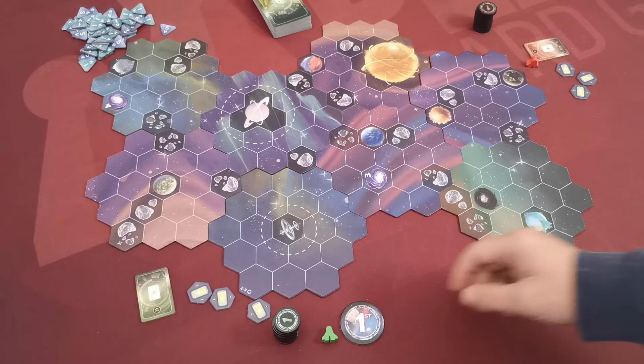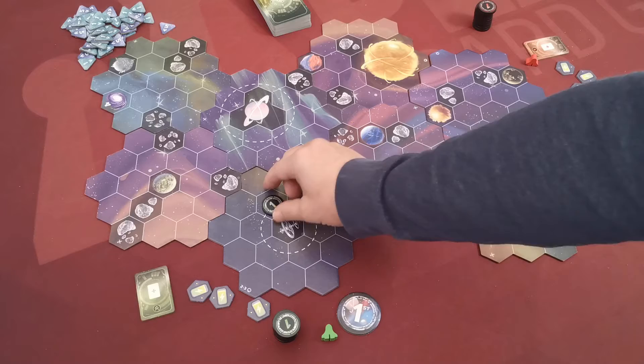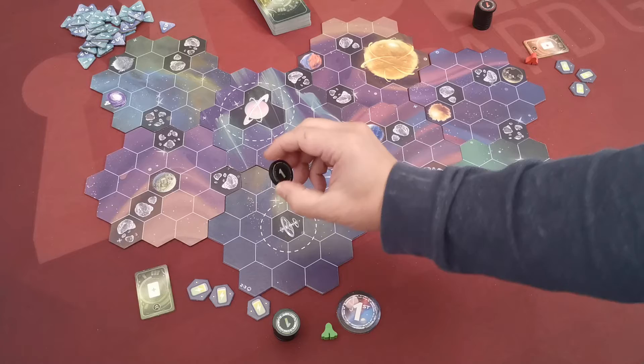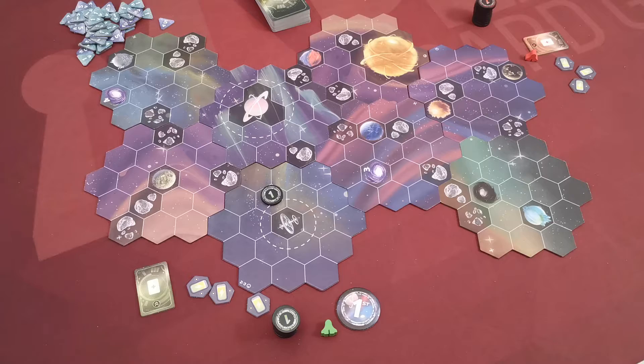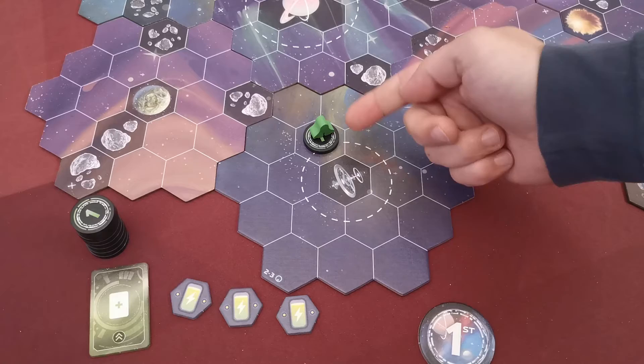Players take turns clockwise, starting with the first player token holder. On their first turn, players must select an empty hex around the space station and place the wormhole token from the top of their stack. Wormhole tokens are double-sided with an active and an inactive side; place the token with the inactive side facing upwards. The player then places their spaceship on top of that wormhole token, and can now take their normal turn.